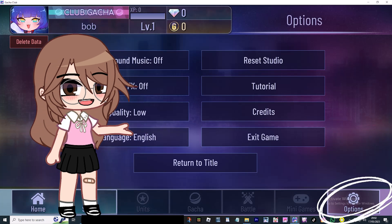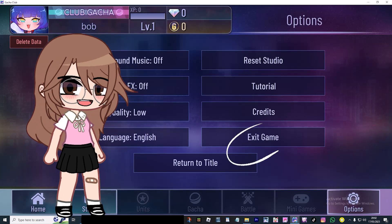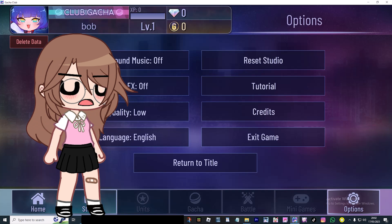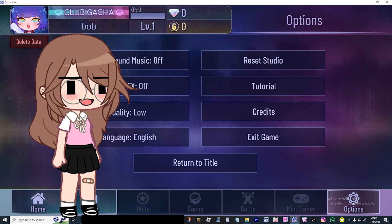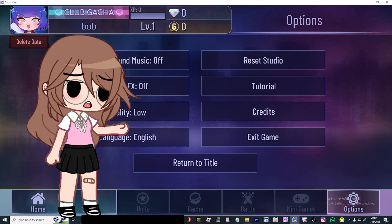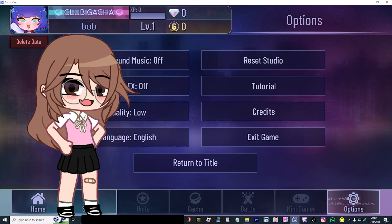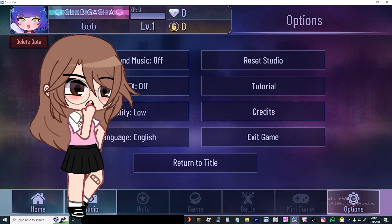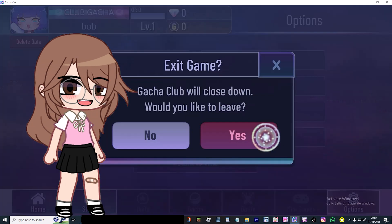Click 'Exit Game.' You have to actually leave the game for it to save. If you don't do that, it will most likely not save — sometimes it will, sometimes it won't. But for a guaranteed save, you must exit the game fully. I don't know why it just works that way, but it does. So click Exit Game.